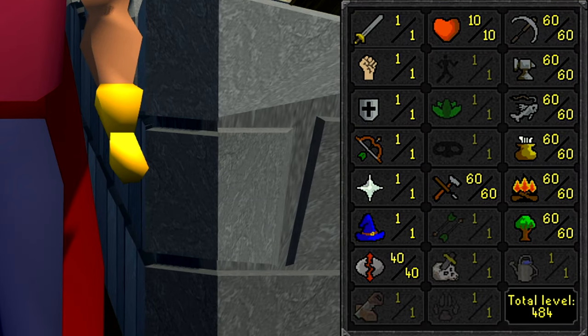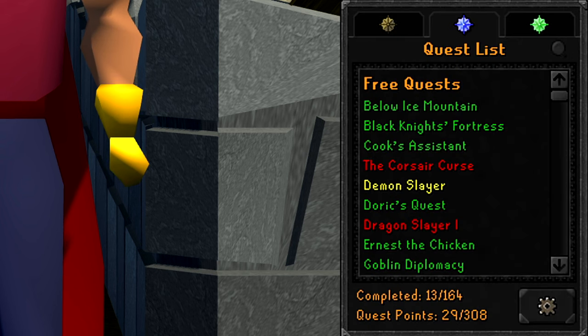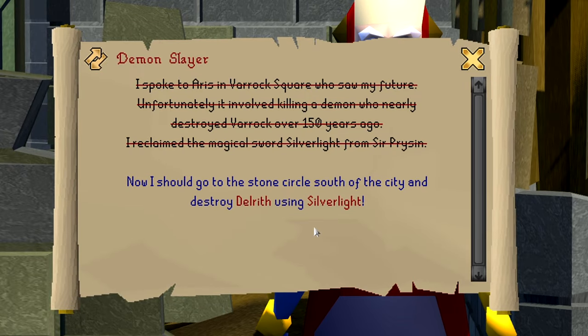Starting out this video with base 60 stats besides runecrafting, with 484 total level. In this video we're going to be attempting to kill Delrith so we can green log Demon Slayer. We only have one step left, which is actually fighting the demon.